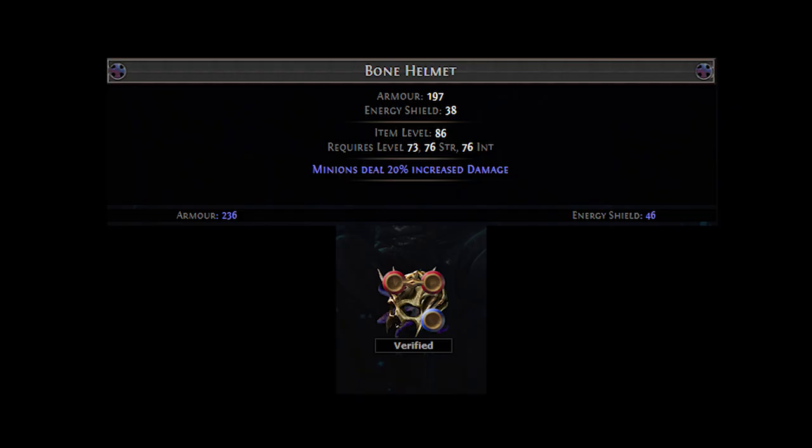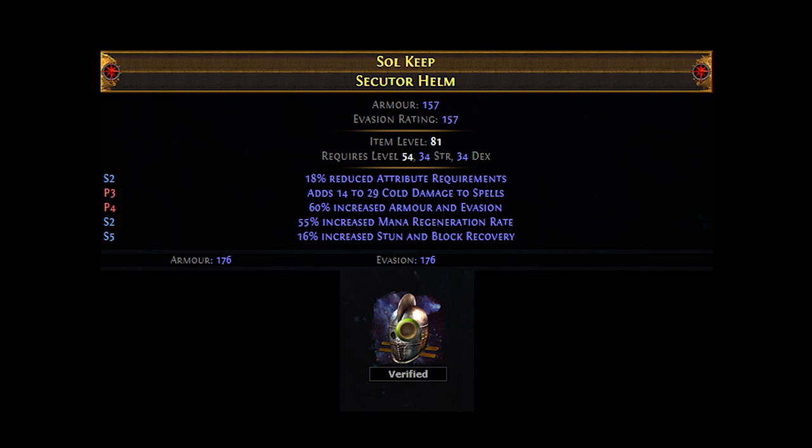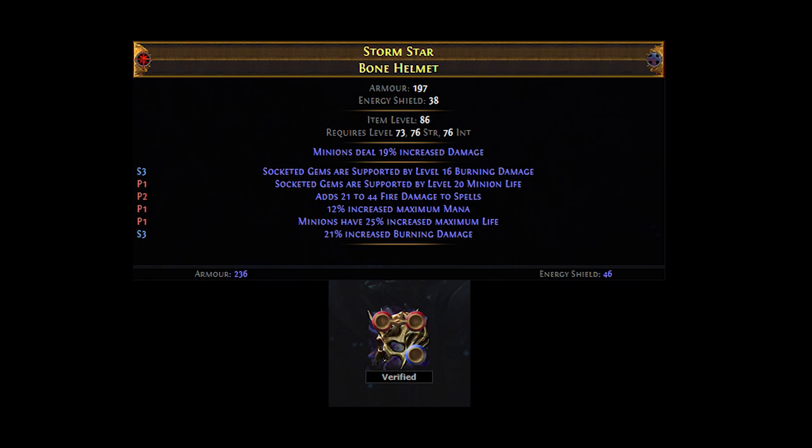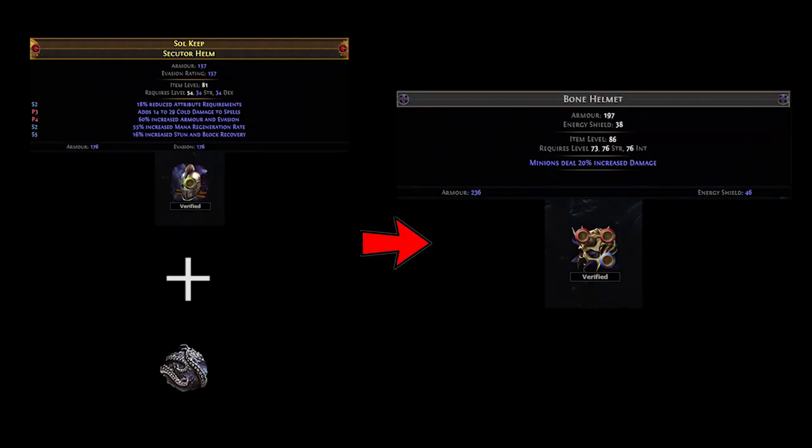To that end, I bought an iLevel 86 Elder Influenced Bone Helmet for about 100 chaos, and a random Shaper Influenced Helmet for about 5 chaos. I then used an Awakener Orb to transfer the Shaper influence over to my Bone Helmet, giving me a Shaper/Elder Influenced Bone Helmet. Doing it this way was about 120 chaos cheaper than simply buying the double-influenced base outright, so I'd recommend checking the price of the individual bases before buying to see if you can save a bit of currency.